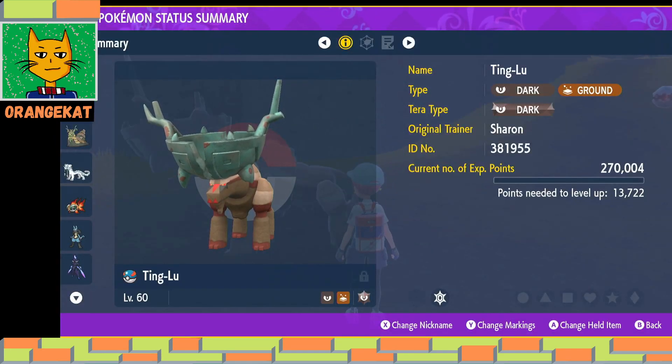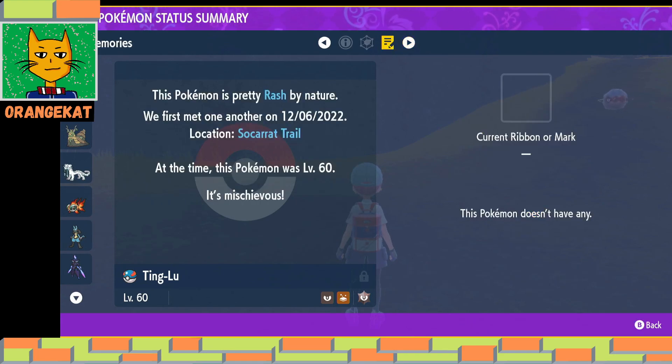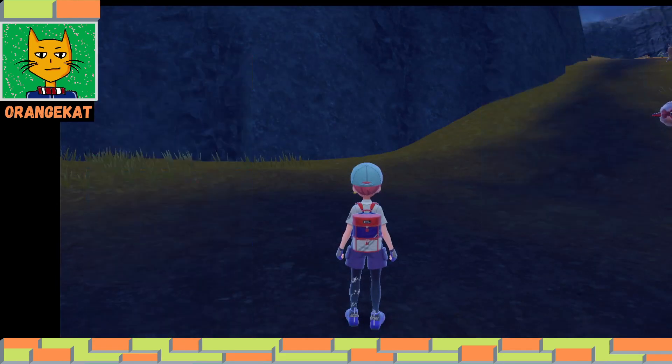So it's a Dark and Ground type. These are some of the moves. The Vessel of Ruin. This one is Respinator and Machievous. All the Shrine Pokemon are level 60.